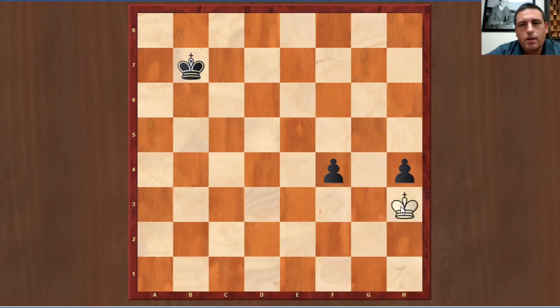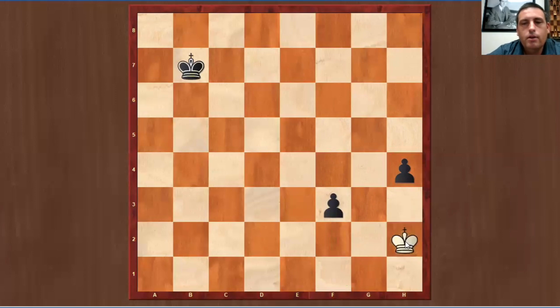Let's say white decides to go this way to capture this back pawn. Once again, by playing f3, white cannot capture the h pawn because he'll never catch the f pawn. So in order to make a move, white must play king here. Now this gives black the opportunity to bring the king one step closer. If the king decides to play here to come stop this pawn, we move this pawn forward once again and there's no way to stop these pawns together, and the king has plenty of time to get to this position.